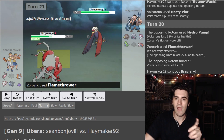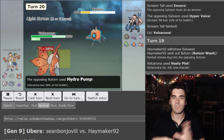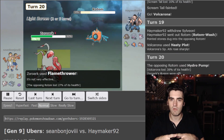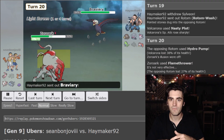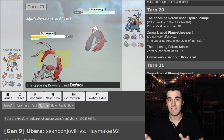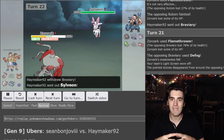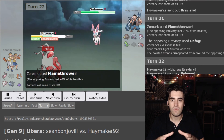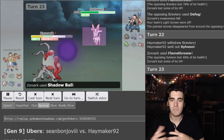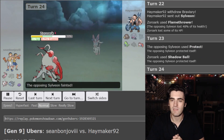This is the turn where I believe my opponent truly threw the game. He Hydro Pumps and breaks the illusion — Flamethrower KOs the Rotom. Then on the next turn, I click Flamethrower but it doesn't kill Braviary. He can kill me with Brave Bird, but instead he ends up Defogging and not taking his free KO, then goes into Sylveon, who takes 48% from Flamethrower. He goes for Protect, I use Shadow Ball — same type attack bonus — and the Sylveon goes down.